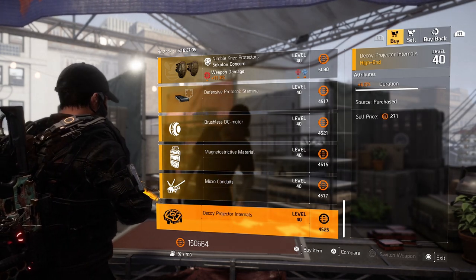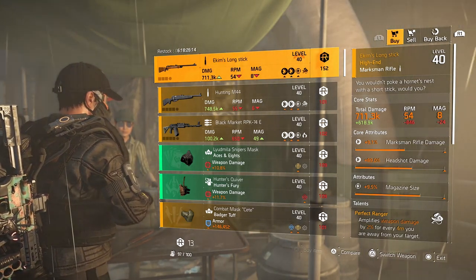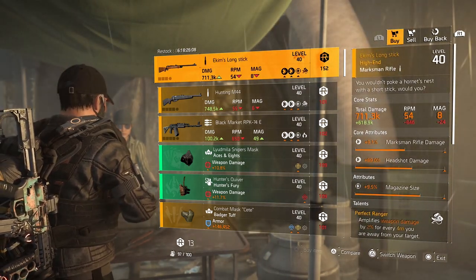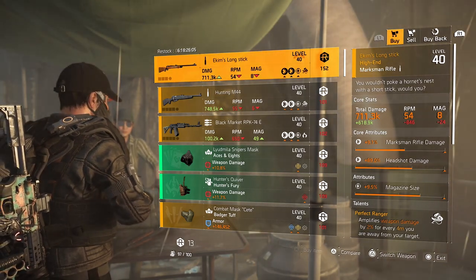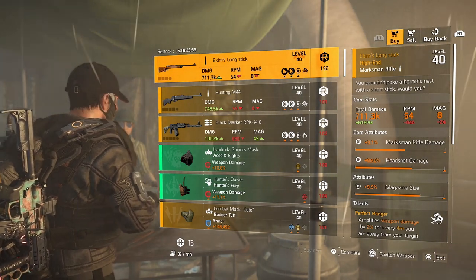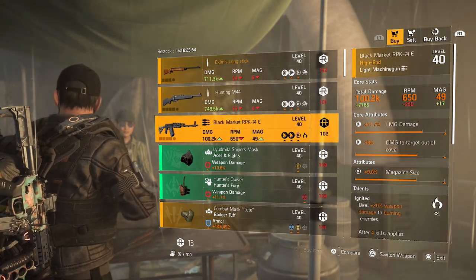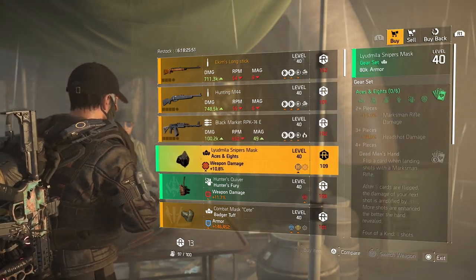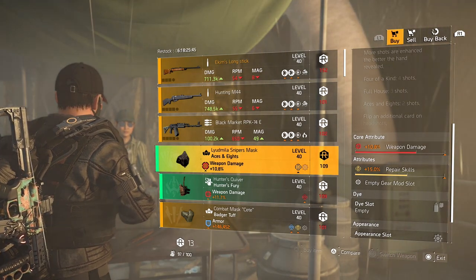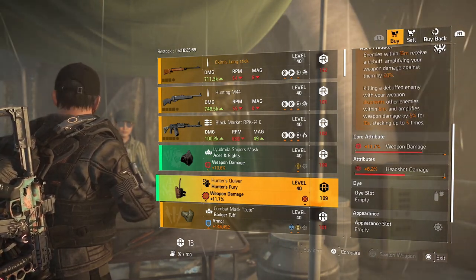Let's head over to the DZs. And there we are — DZ North again has a Long Stick for sale with Perfect Ranger on there. Do not buy this at the DZs, especially not if you can buy a better one at the open world vendors. Hunting M44 — not great. Black Market RPK — same, not great. Mask from Asus: only 10.8% weapon damage, and you do not want repair skills on there. Hunter's Fury: 6.2% headshot damage, and too low in weapon damage to pick up.